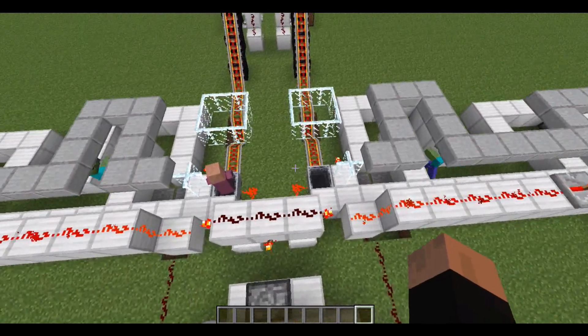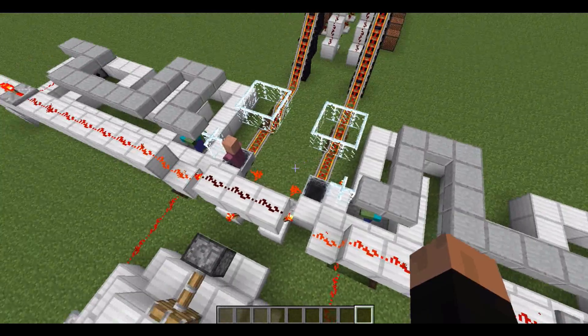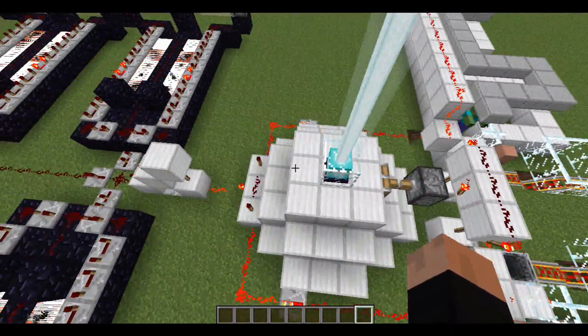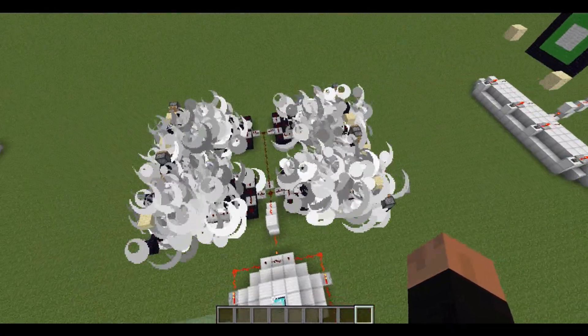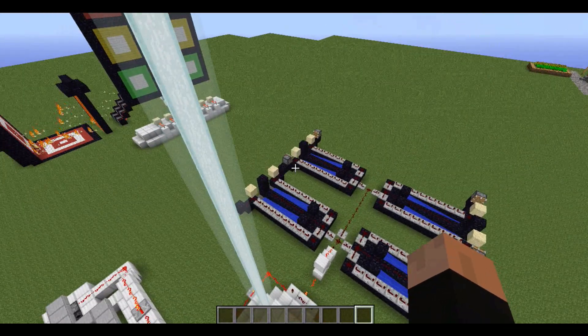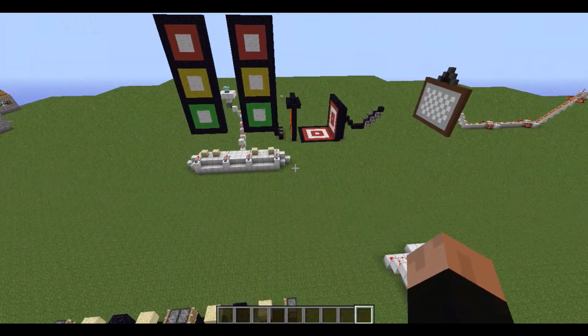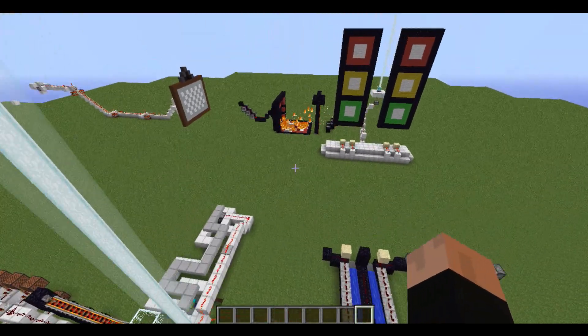One of the villagers is gone — there were supposed to be two. That's pretty cool. And that starts the beacon, which sets off this... Oh, it worked on that side, didn't work on this side. Alright, that's okay. We only need one of the sides to work.